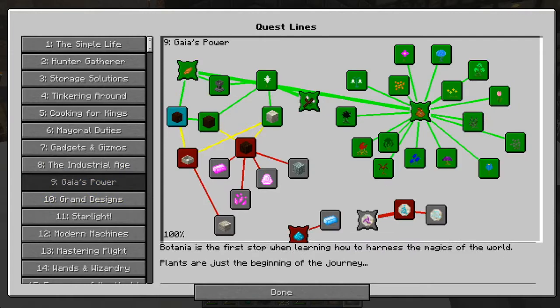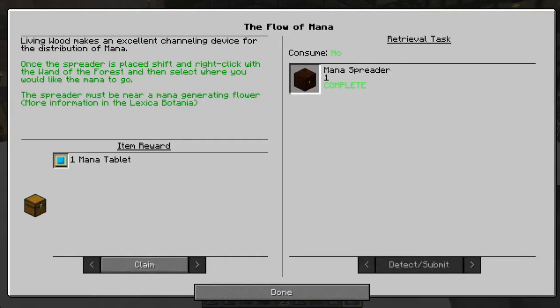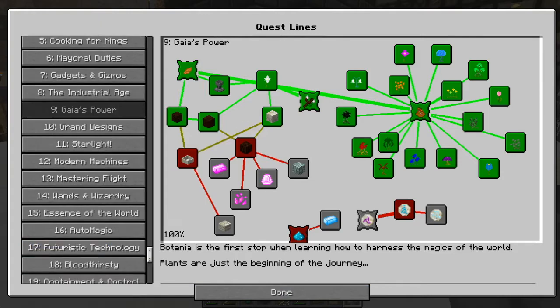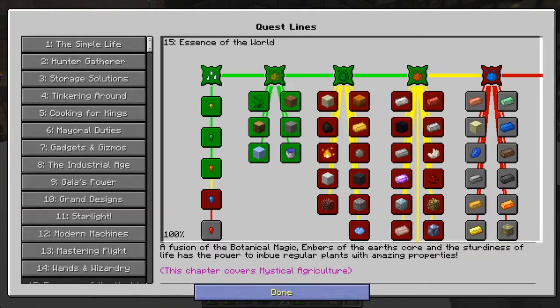I like using these just because especially right now I wanted to do the power room underneath, so I'm not going to be able to use wind power, but it's pretty good. I also did some things — if we go to Gaia's power, I got all the flowers we needed. I had them, they were just in drawers. I also had to make a mana spreader, so I went ahead and did that. That gets us a mana tablet that's full — yay! And also I did essence of the world — I got the intermedium essence, so we got that done.